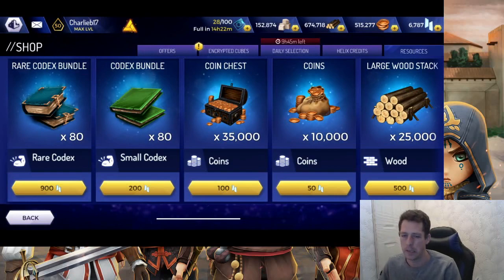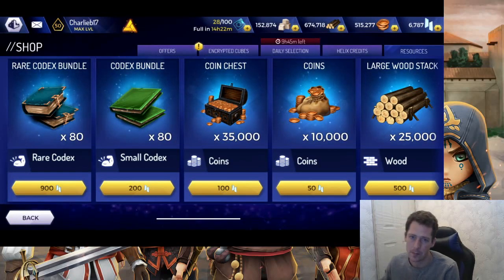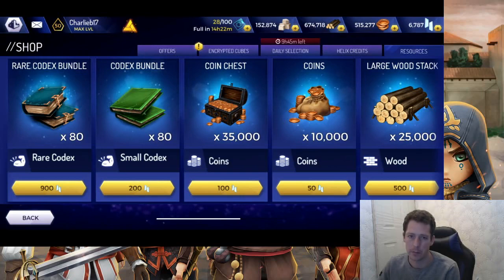Do not spend credits on resources. There is nothing on this page you need to buy. Codexes are extremely accessible — you can have them crafted in the library, do standard missions to get them, or earn them through hitting milestones in helix rift events. You should always have a nice stash, so do not waste your credits on these.